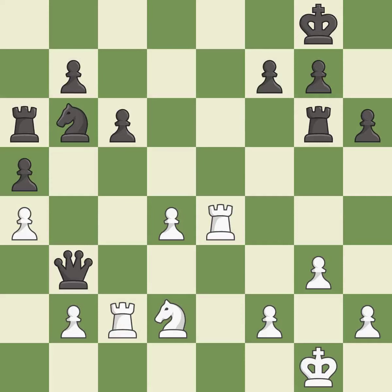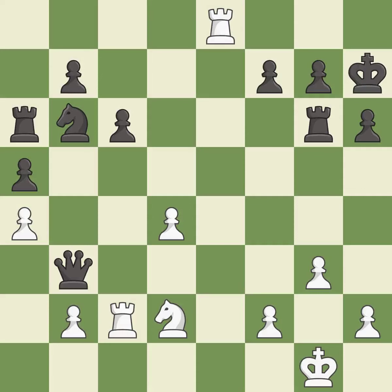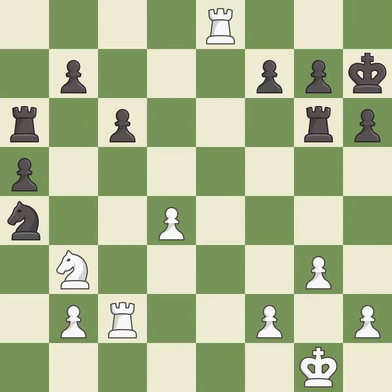This ignores an opportunity to move a queen to safety — an inaccuracy. This also ignores an opportunity to recapture a piece — another inaccuracy. The king evades the check from the rook; it is forced. This captures a queen and eliminates a threat, and is the only move that works. This forks multiple pieces.